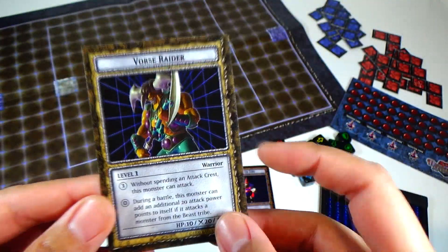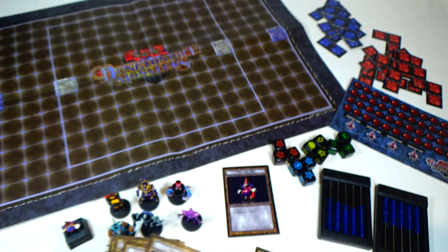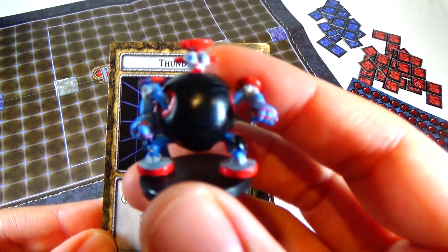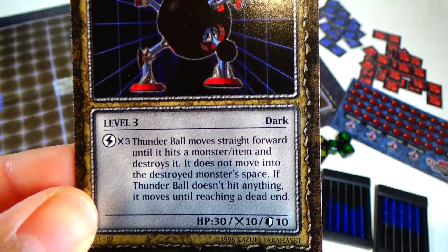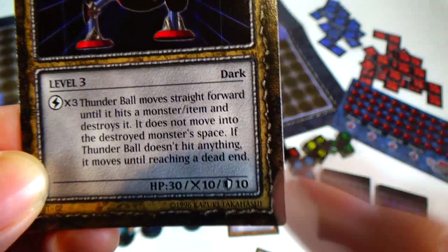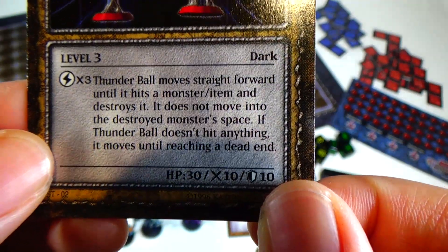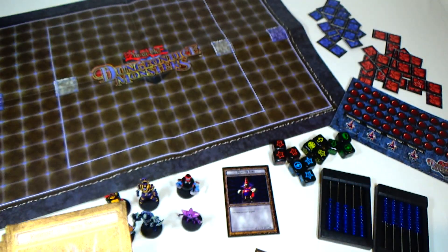And we have Thunderball — this is level 3, and he's right here. His ability: if you spend 3 magic crests, Thunderball moves straight forward until it hits a monster or item and destroys it. It does not move into the destroyed monster's space. If Thunderball doesn't hit anything, it moves until reaching a dead end. So it's kind of like a bomb, pretty much, if it runs into one of your monsters.